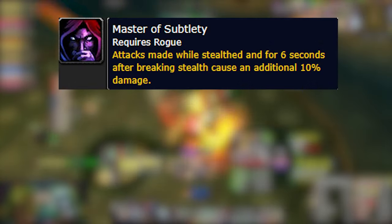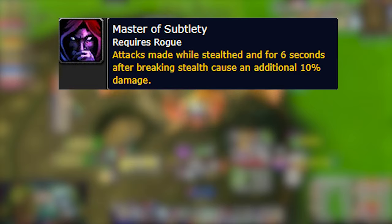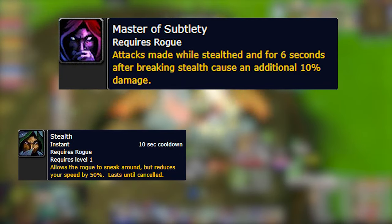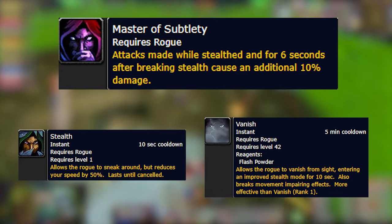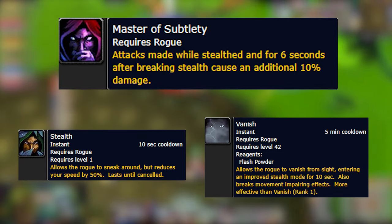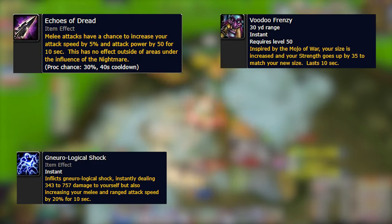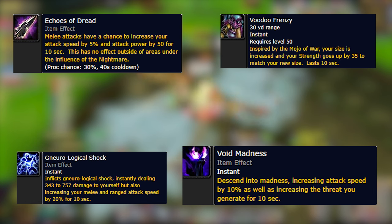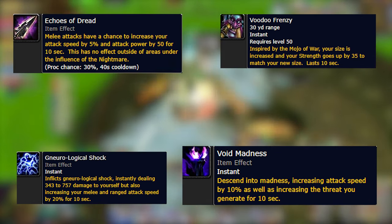So to start this off, I'm gonna tell you guys the normal things that everybody knows, like Master of Subtlety, which is not optimally used — obviously people usually start with Invis when they go into the fights. But after that they forget the vanish; they either don't use it, or they use it without cooldowns, which is a bad idea. You should always use your vanish and stealth during paranoia, or the flask, or whenever you use your helm. And maybe if you have the gloves equipped still, you wanna use them during that. You don't wanna just randomly vanish without any cooldowns.